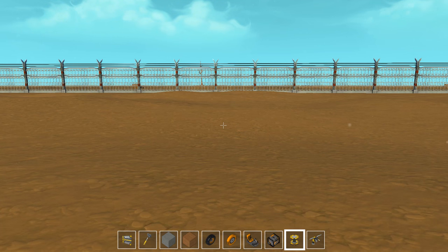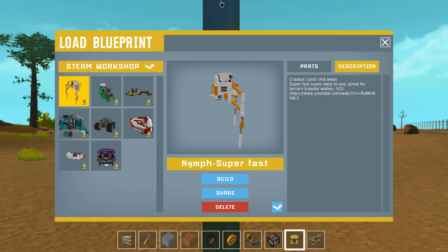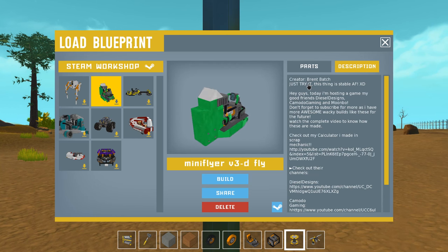What's going on YouTubes? Welcome back to Scrap Mechanic. Today we're back with some more awesome creations and today there's an interesting build. You guys know the Mini Flyer by Brent Batch, which is probably my favorite creation that I've ever found, simply because it's so simple to use and it's amazing.